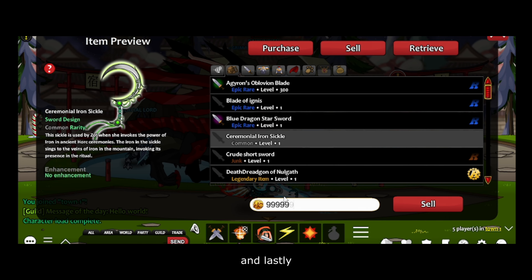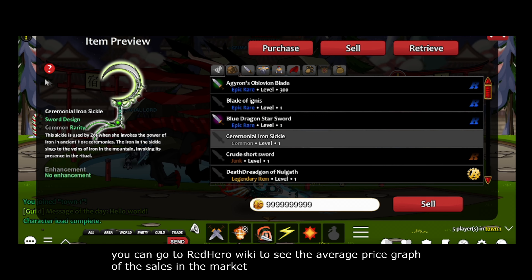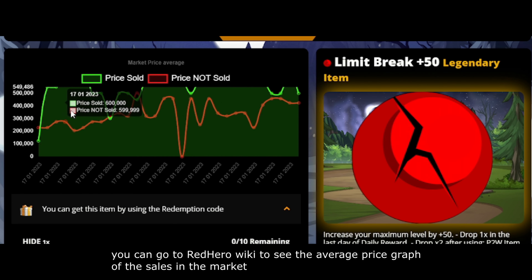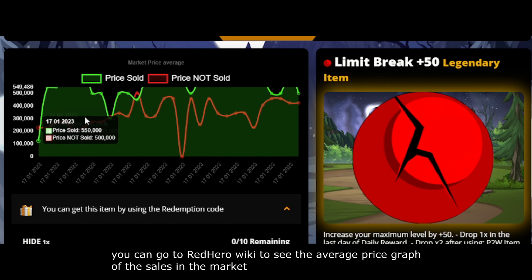And lastly, if you have no idea how much an item is worth, you can go to the Red Hero wiki and click on the item you want to see the average price — you will have an average price graph of the sales of that item in the market.